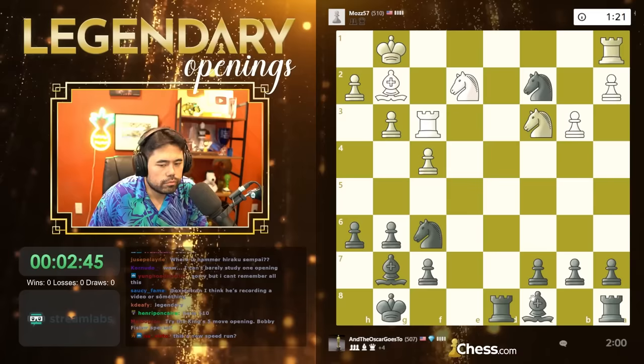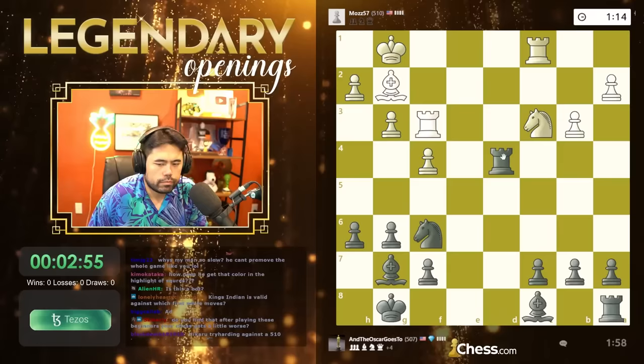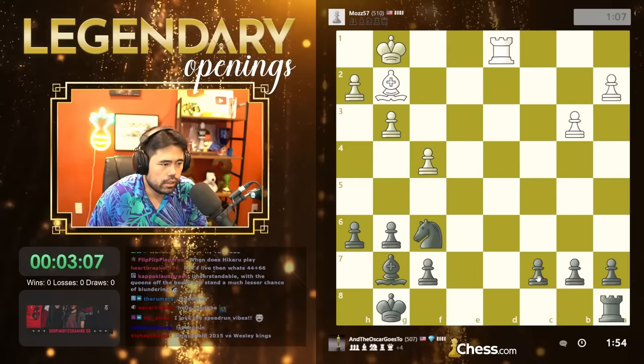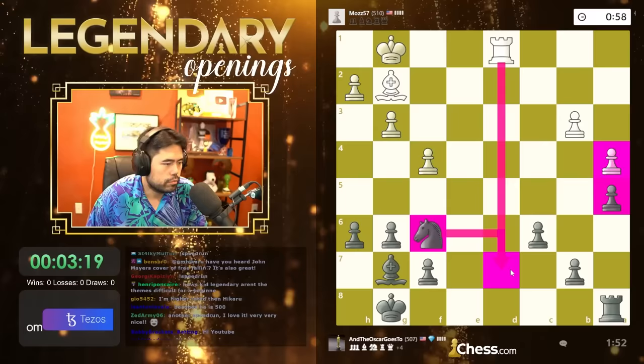I'll just take the pawn, try to trade off all the material as quickly as I can here. Let's trade the knights off — I have an extra bishop on the board, so I just trade off all the pieces and I should win the game. I'll just keep trading off everything because I have an extra minor piece. Let's trade again — stop him from winning a piece. Now I have rook, bishop, knight, rook, bishop — just stopped the pawn from moving. The knight covers the critical square.